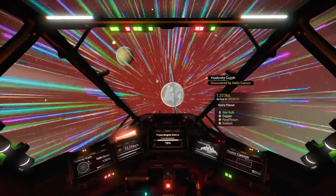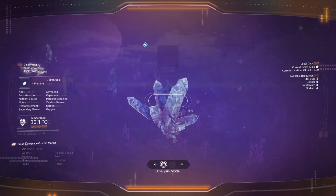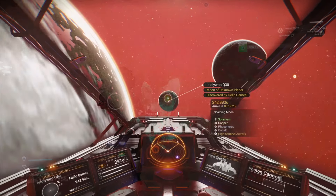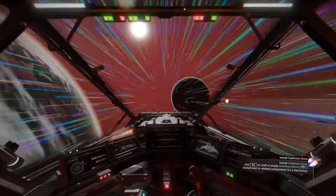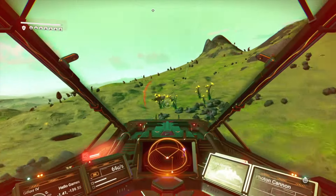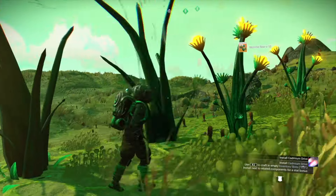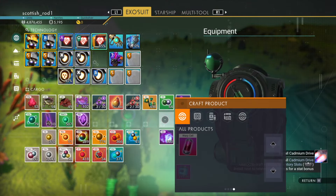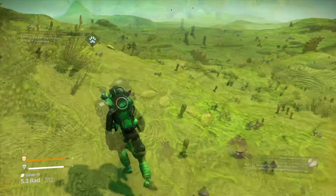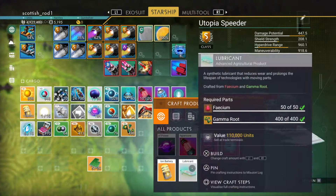Then head to this rainy planet — this is where you'll find some salt. Find a nice big chunk of water and you're looking for this small crystal formation, so mine that. Then head into space to the super critical gamma root planet. Fly low until you see the plants. To farm them you should have the hazmat gloves you got from a previous milestone. You'll probably have to find two locations to get all the gamma root. Then make some creature pellets, drop one next to some creatures, wait for them to poop, then collect the poop. Now you should have all the materials to construct the legs.